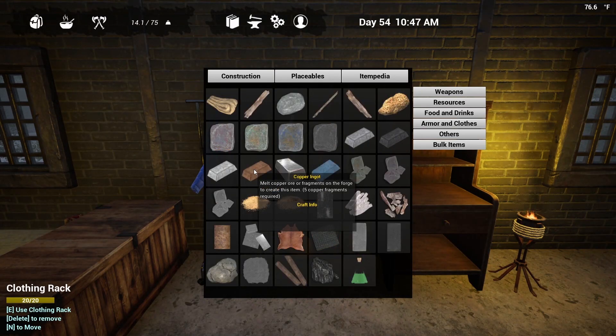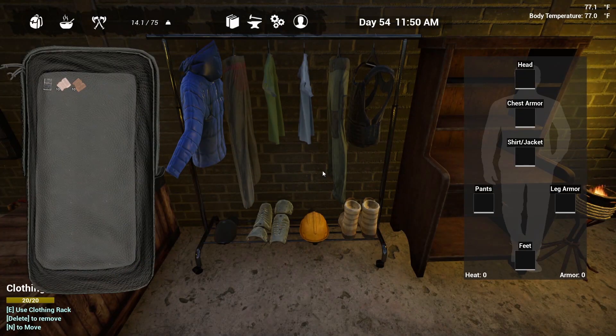The last resource that you need in order to craft all of the armor and clothing options in this game is copper. You need a copper ingot in order to complete your clothing set. Now let's go ahead and take a look at our character. As you can see here, there are six different clothing slots available: a head slot, a chest slot, a shirt slash jacket slot, a pants slot, a feet slot, and a leg armor slot. So there are more clothing and armor options available than there are slots that you can wear.